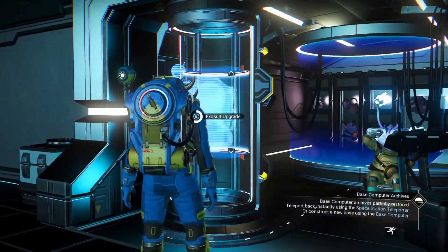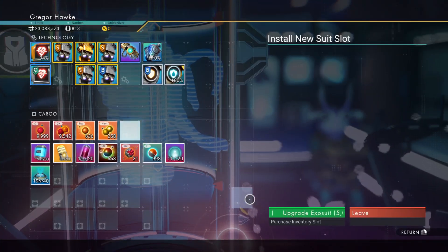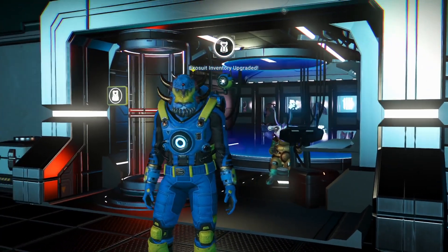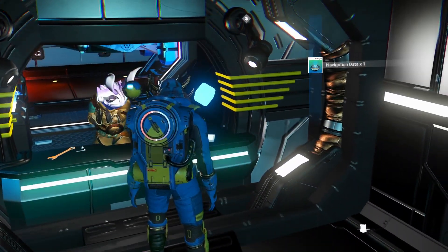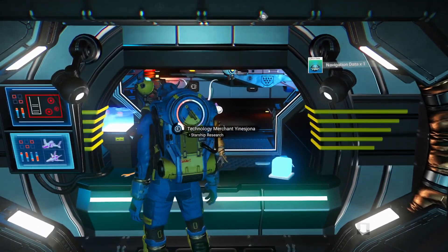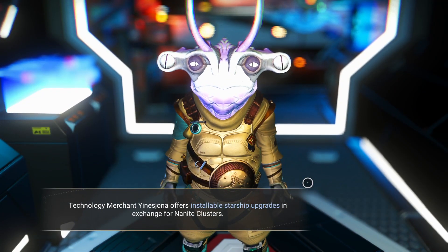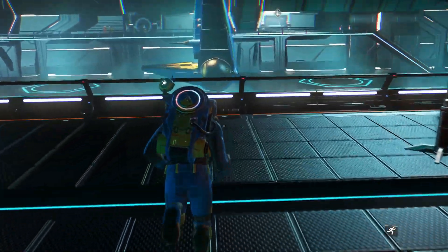The very first thing I'm going to do is come over here and upgrade my exosuit slot — either a technology or a cargo slot. I do recommend that you upgrade some of your technology early because you're going to be upgrading that too. You'll want to check the exosuit as well as the ship vendor here to see if they have any useful S-class modules for sale, and that actually sounds like an exotic S-class ship that just flew in, so let's check it out.